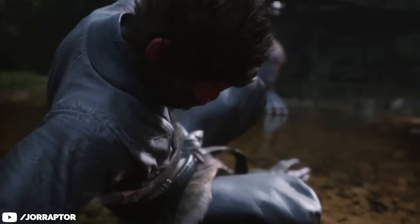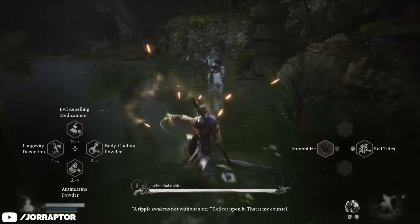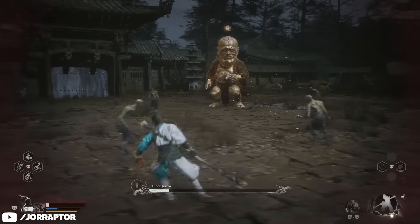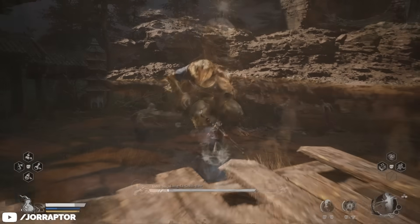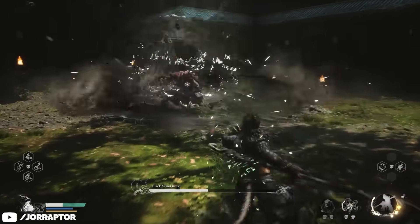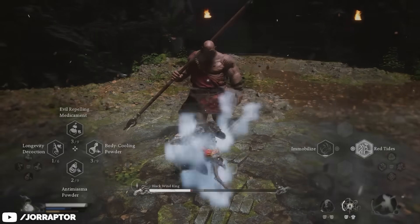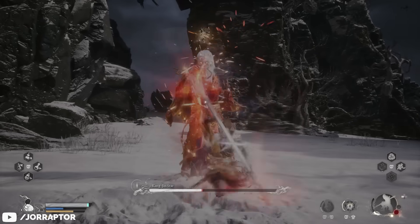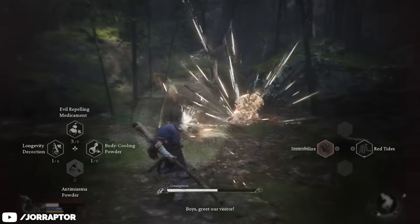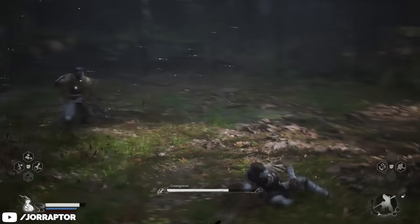Even though it's the first ability you unlock, you definitely don't want to underestimate how useful the Immobilize spell is. It freezes an enemy in place for a couple of seconds so you can use it to get some free hits in or heal yourself without the risk of getting hit back. You can also use it to cancel a boss's attack — when you immobilize an enemy and then hit them with a powerful attack like a charged heavy, you break them out of the immobilization but you'll also stagger them. If they were charging up a powerful attack while you immobilize them, they'll be knocked out of the channel and won't perform the attack at all. This early boss who summoned snakes was made a lot easier because every time he'd go for that move, I'd just immobilize him and smack him out of it.